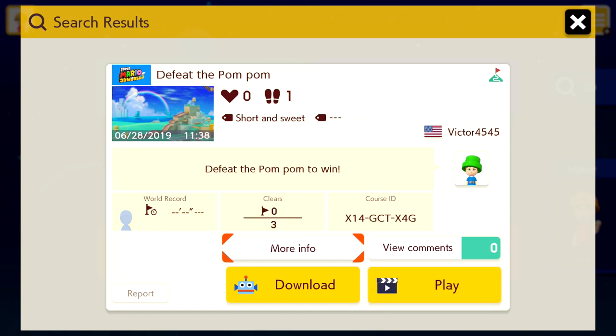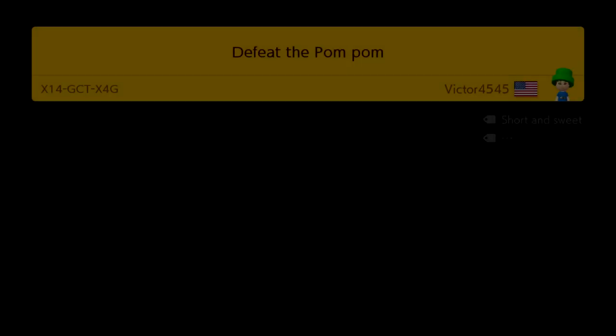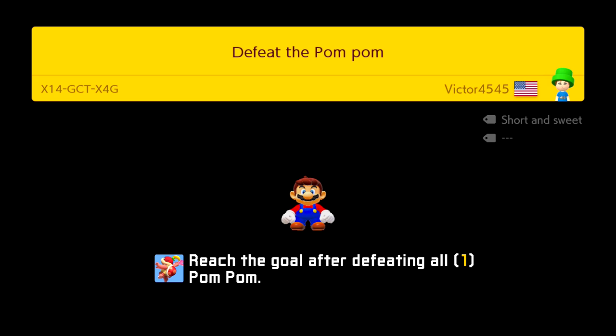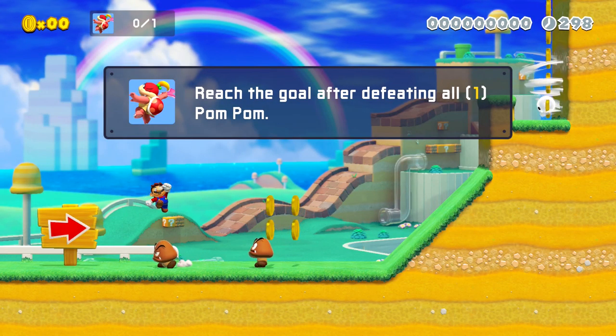This level is Defeat the Pom Pom — defeat the Pom Pom to win. Let's give it a try. Back in 3D World. Pom Pom is a new addition to Mario Maker 2, so that's always cool.